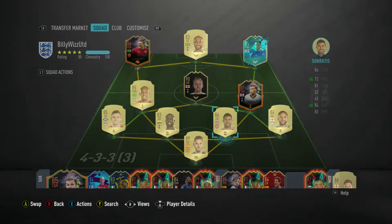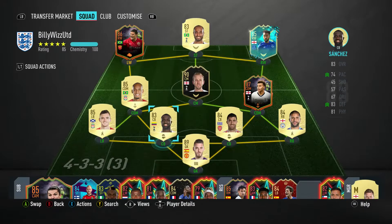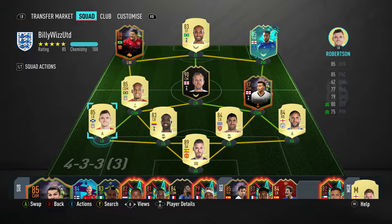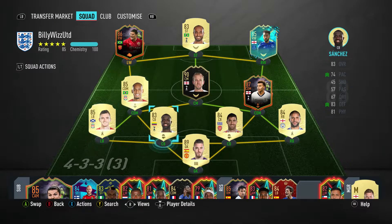Socrates was only 7k and Sanchez was 36k, and they're both pretty fast in terms of pace. Scream Otamendi is the one I want to go for but he's like 200k, so I need to get the money back up. I've just bought a load of players to do SBCs that I didn't complete — I just put them in but didn't submit them, so I can sell all those players. Left back Andrew Robertson went for 70k.